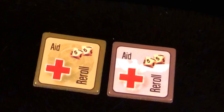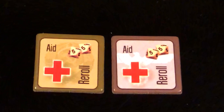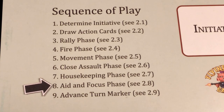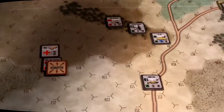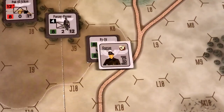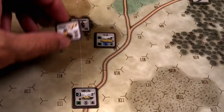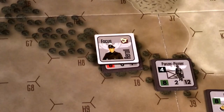Aid markers represent additional medical supplies and encouragement provided to units in a hex. Units in a hex that contain an aid marker may reroll morale checks during the rally phase. It's important to remember that the rally phase is the third phase of the turn. During the aid and focus phase, players can shift and move the aid and focus markers so that they can be useful during the rally phase. Players may do nothing with these markers, remove one or both from the map, flip the marker to the side that shows 2 dice, or move the marker to another unit that is 3 hexes away. If at the beginning of the phase the marker is outside of the map, the player may place the marker on the map on any unit showing the side with 1 die.